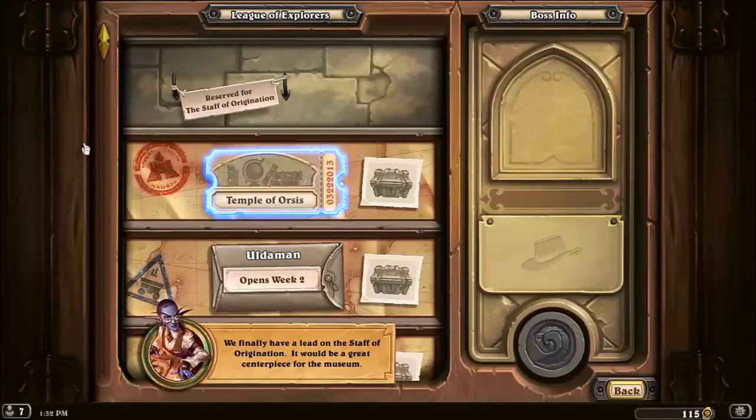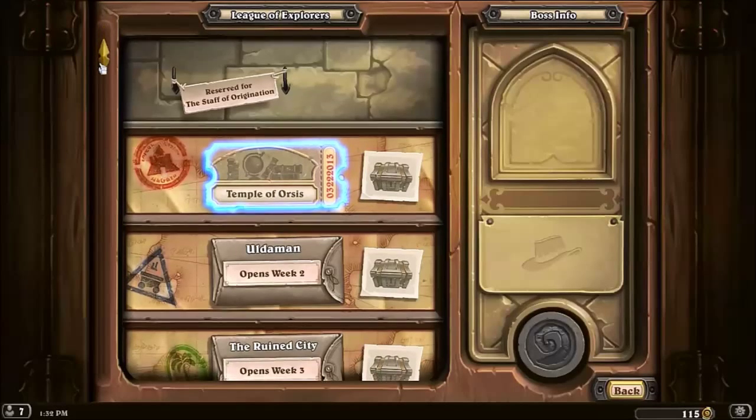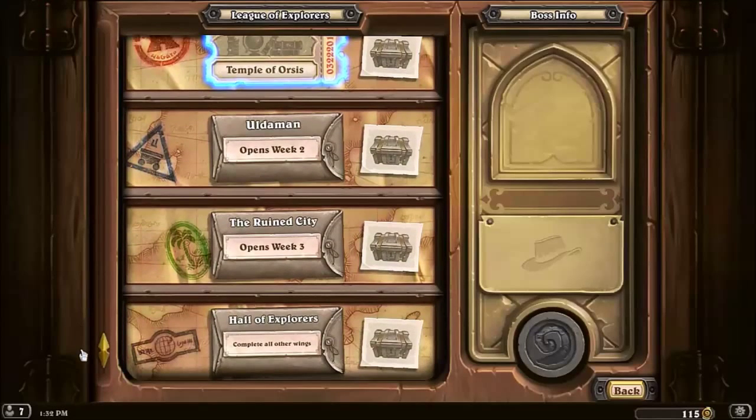We finally have a lead on the Staff of Origination — it will be a great centerpiece for the museum. Temple of Osiris is up first. The adventure map also shows Uldaman in week 2, so we're gonna have to wait every single week for new content.